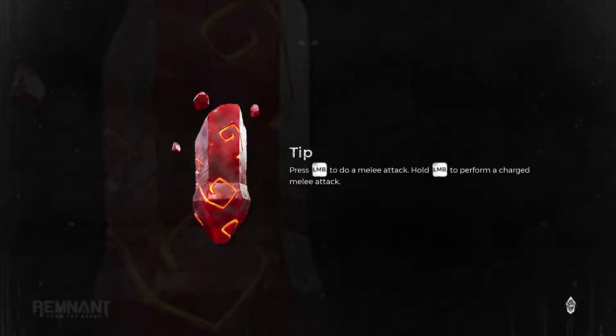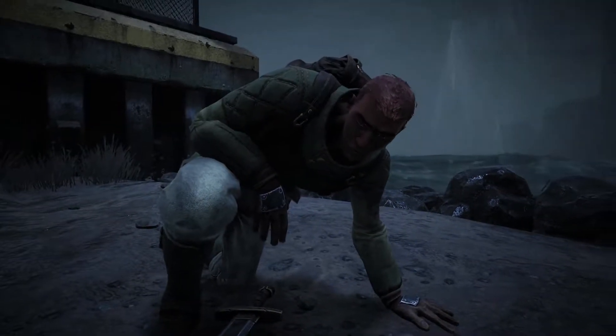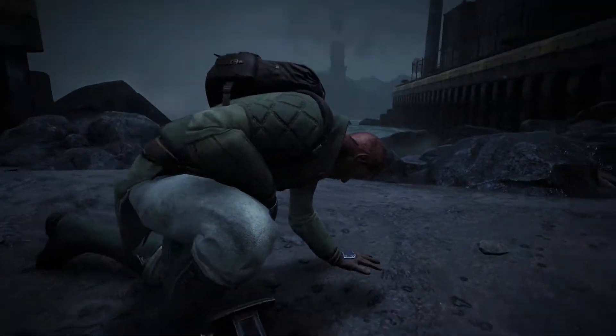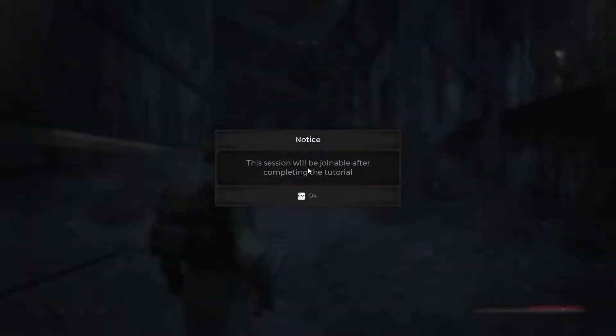Interesting. Do a melee attack — hold the left mouse button to perform a charged melee attack. I actually saw my friend playing this a couple of hours ago, so that's why it got me interested. Probably we will play with him very soon. This session will be joinable after completing the tutorial.